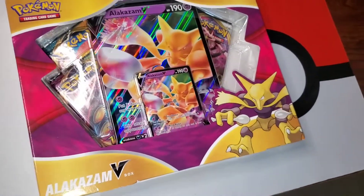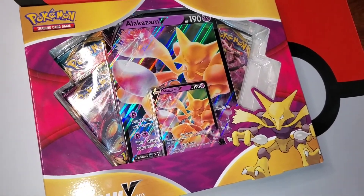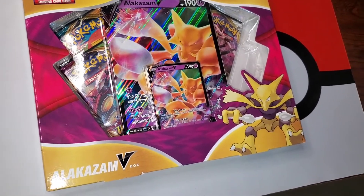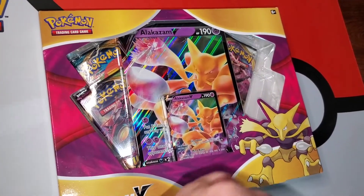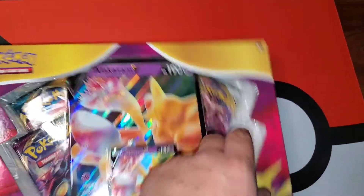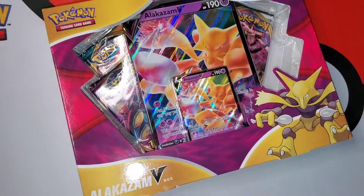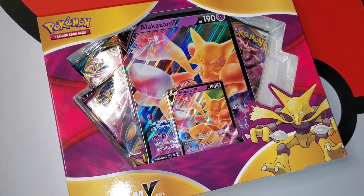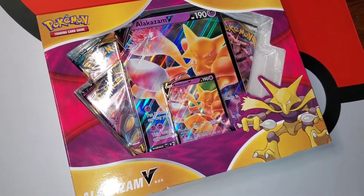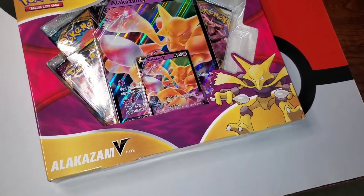Yo yo yo, what's going on everybody, it's your boy Green Steve here back with another Pokemon pack opening video. As you can see in front of you, we have the Alakazam V box for opening. It comes with the Alakazam V card, a big Alakazam V card. It's supposed to come with four booster packs — looks like one's missing, but I think it probably just fell behind the card. I did get this at Walmart, so I don't think they would tamper with these boxes.